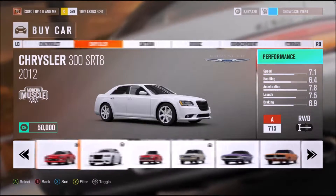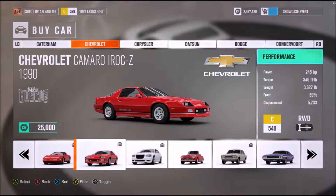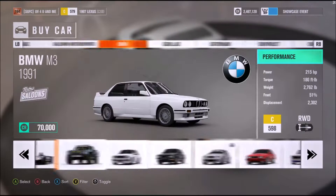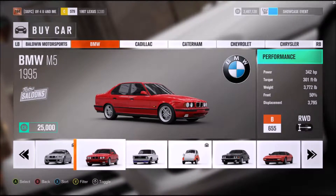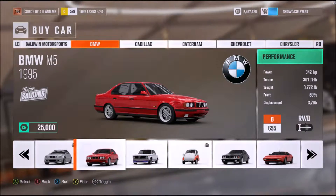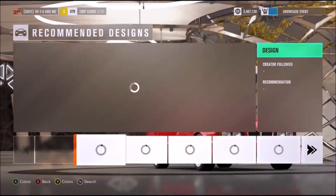170 horsepower ain't going to do it. 245, 345. I can go with the BMW, which is 342,301. I think this is the best bet. We're going to go ahead and go with the BMW, trying to go to 200 miles an hour for as cheap as possible.